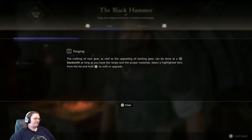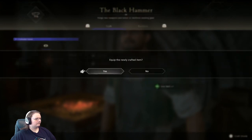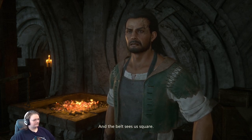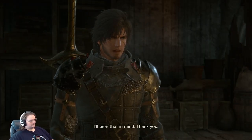Forging: the crafting of new gear as well as upgrading of existing gear can be done at the Blacksmith, as long as you have the recipe and the proper materials. Select a highlighted item from the list and hold X to craft or upgrade. Equip the newly crafted item. And the belt — Caesar square. You want anything else? You bring your own materials, I'll bear that in mind.